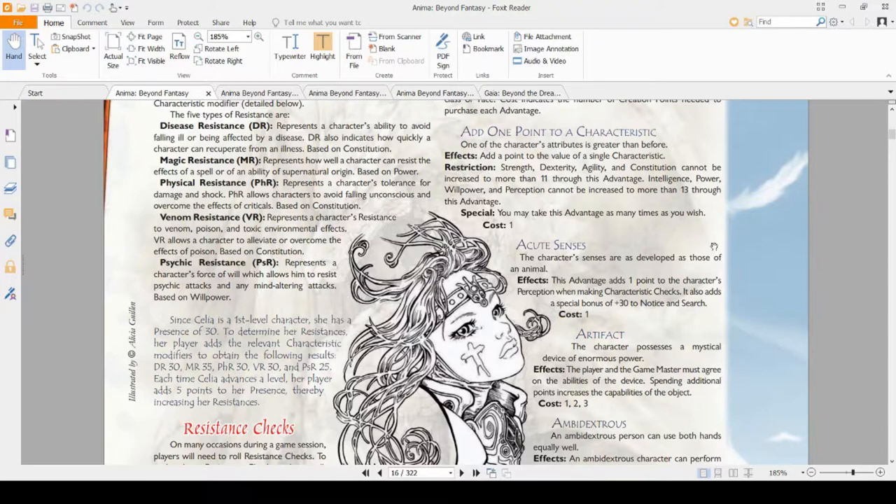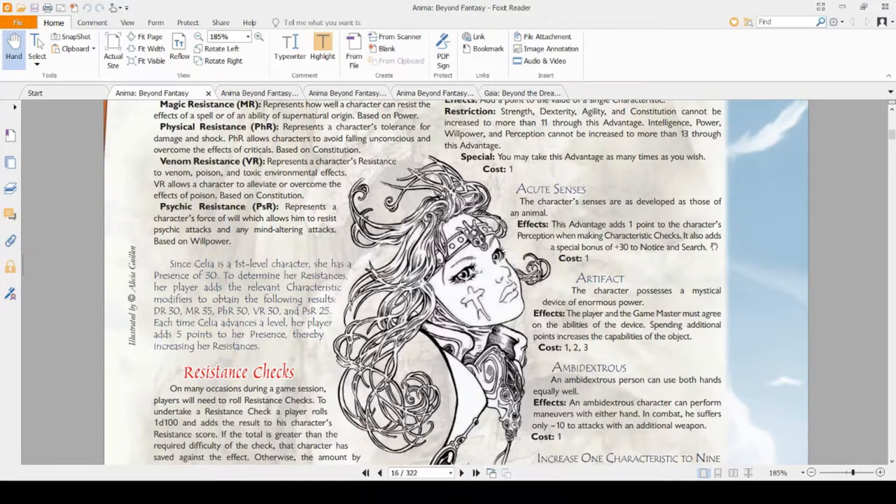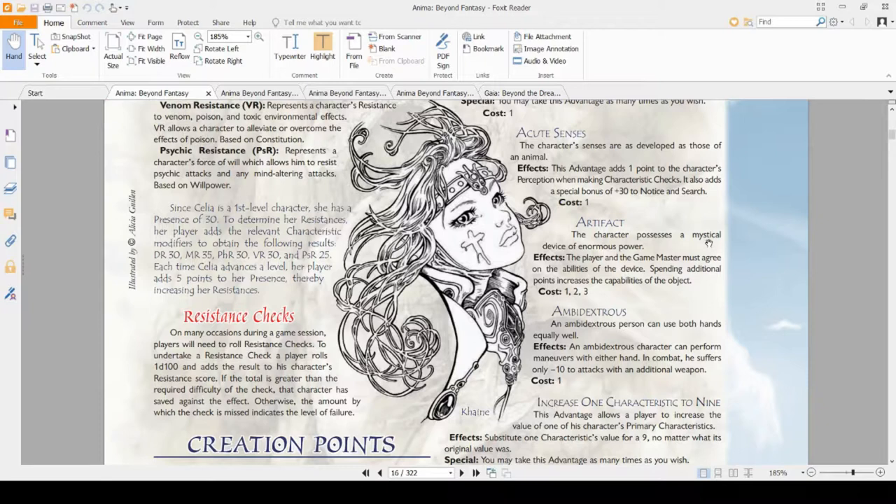In the core rulebook, Acute Senses is pretty good if you really want to never be snuck up on. The plus 1 to Perception for characteristic checks is pointless, but the plus 30 to Notice and Search is very good. For everything but a Ranger, that is 60 free development points for one creation point, which isn't terrible. If you don't know what to get and you want to be the trap finder of the party, Acute Senses is a safe bet.